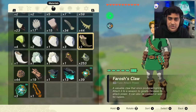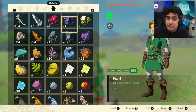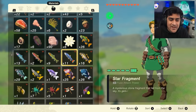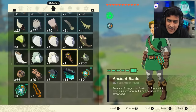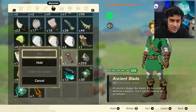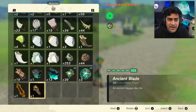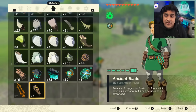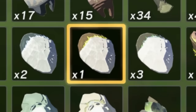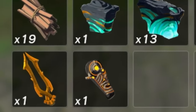Now essentially what you're going to want to do is duplicate any item of your choice — you can duplicate anything. The best way to do this is by selecting an item that you want. So let's say I want to grab some ancient blades because I only have one. I can hold my ancient blade, drop it on the floor, and when I pick it up and open the menu it's going to come all the way down to the bottom. The reason we want it at the bottom is because this glitch needs you to select an item that only has one, that comes before the item you want to duplicate.